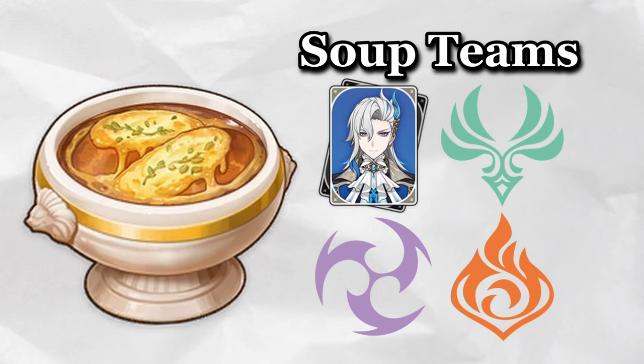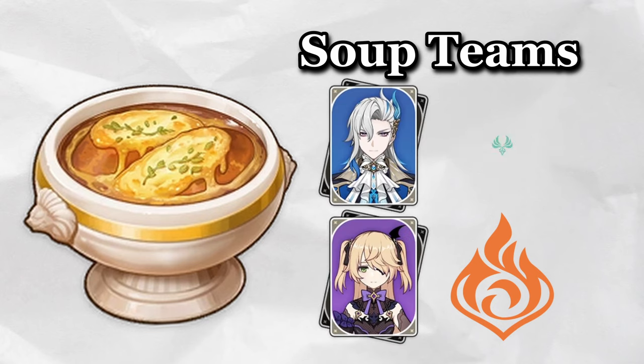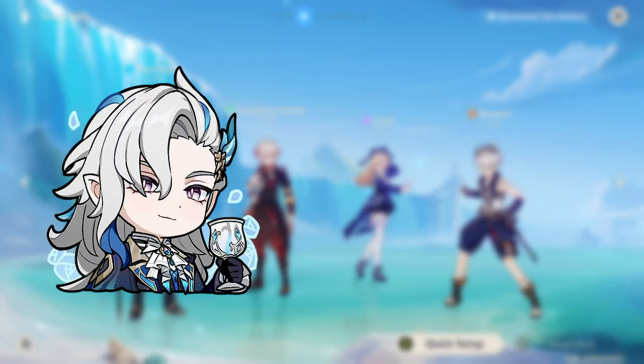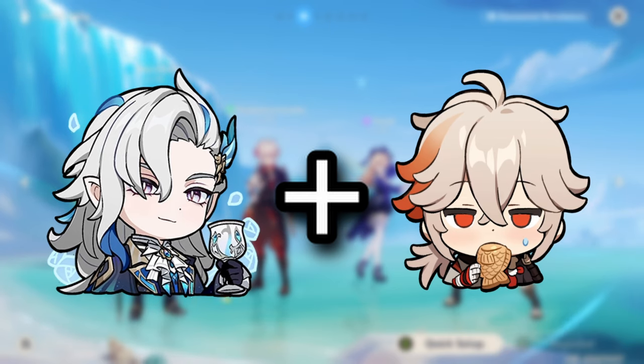We have Nuvulet as our on-field Hydro, Fischl as our off-field Electro, Kazuha as our elemental damage buffer, and Bennett as our attack damage buffer for Fischl, along with being an enabler for Kazuha to absorb Pyro for Kazuha Slash. This team is essentially Nuvulet plus Overload Kazuha, or as I like to call it, Overload Soup.